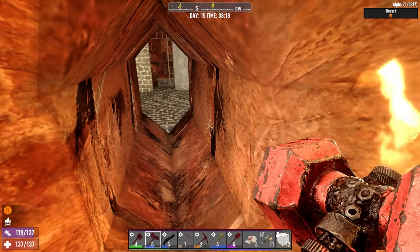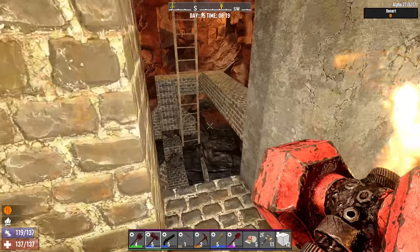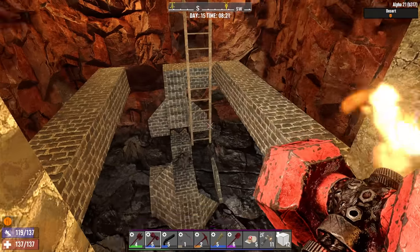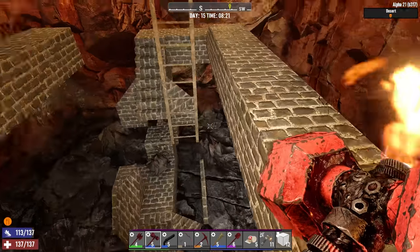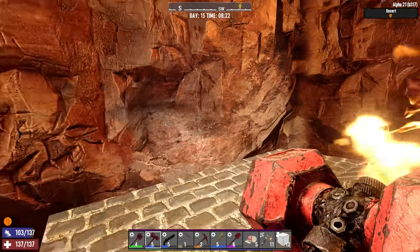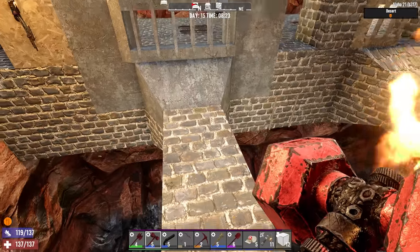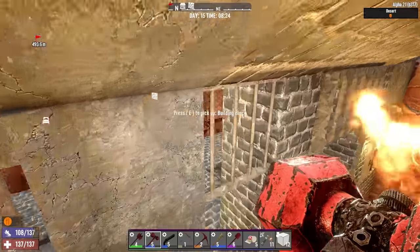We're off to a bit of a late start today, so we gotta get to work quickly. I don't think we're gonna work on the base tonight. This all needs to be renovated, though. What I've heard is that other people are also having trouble using half blocks to go up to a fighting position — the zombies are not pathing on them very well, so we'll have to find something different there.